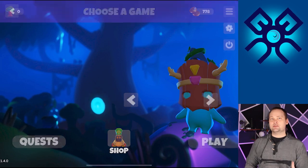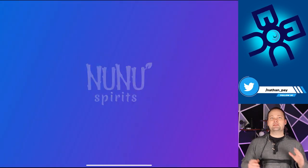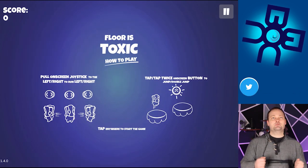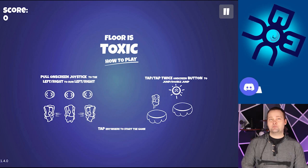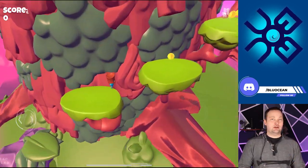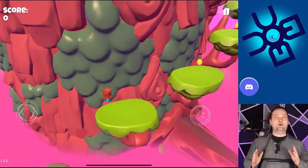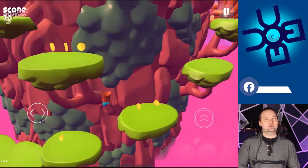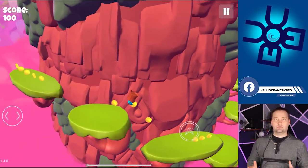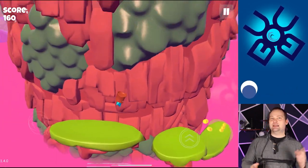So the Floor is Toxic — you can see there are all these different levels you have to make it through. It says in order to move, we're going to go left to right and tap twice in order to double jump. So we've got a single jump and then a double jump. It looks like we were covered — a bit of a shortcut maybe. We just have to collect the coins.